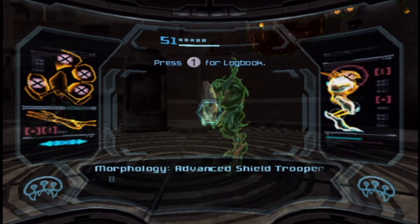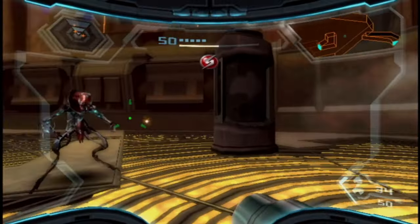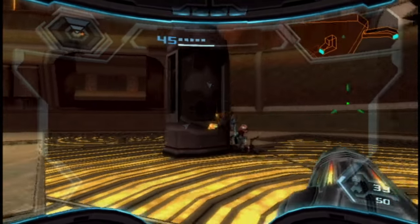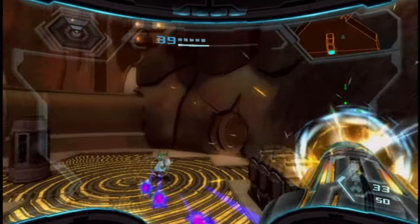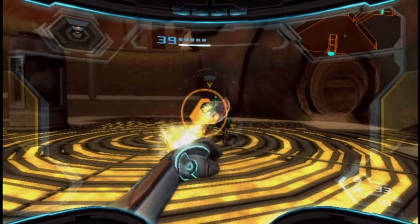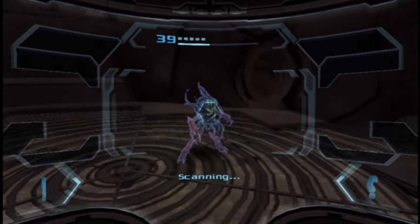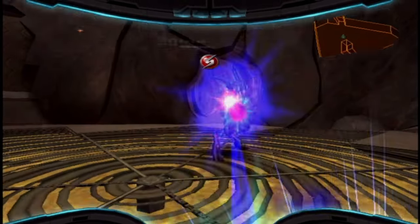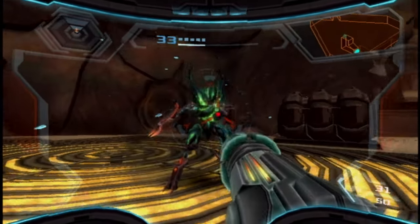This is an advanced shield trooper. How advanced could it be if it has a shield that can be ripped away with our grapple beam? Observe — you tear the shield off. Now he is just an advanced pirate trooper. Wow, two skins in one! Holy crap! To think that your rank changes by what items you have on hand.